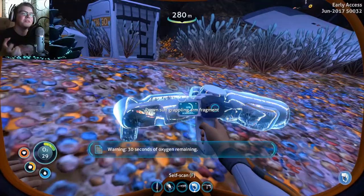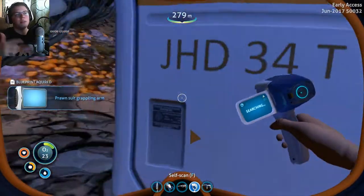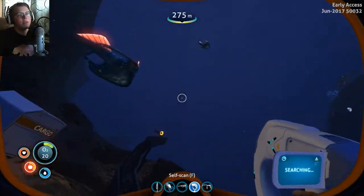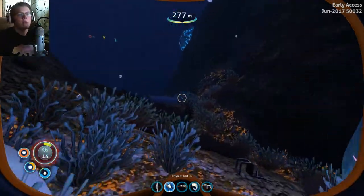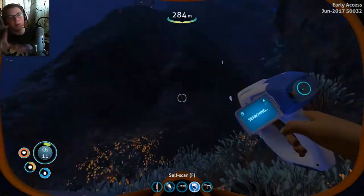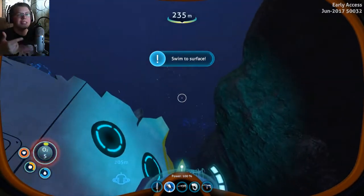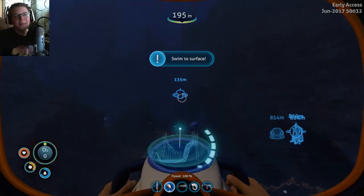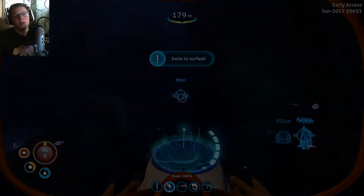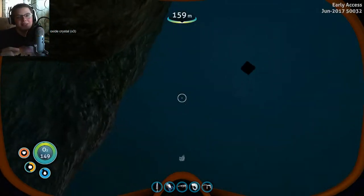Here are some more grappling arms, and we actually unlocked the grappling arm — we finally found enough, which is really good. The grappling arm overall is the most important part of the prawn suit. You could go without the torpedo arm, you could go without the mining arm, but the grappling is super important because you need to grapple things. And here we actually die — I really underestimated how much O2 I had, which kind of sucks, but it was just a couple minutes swim. Even when you die, you still keep all your blueprints.